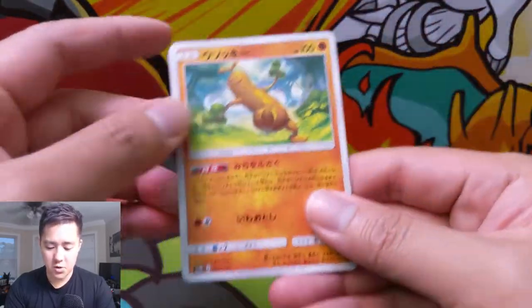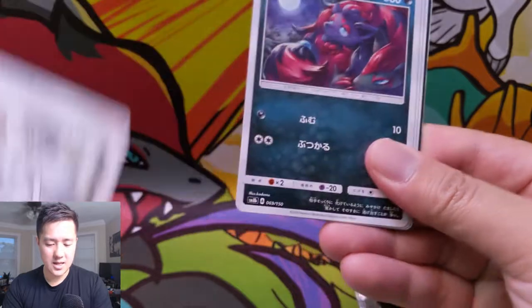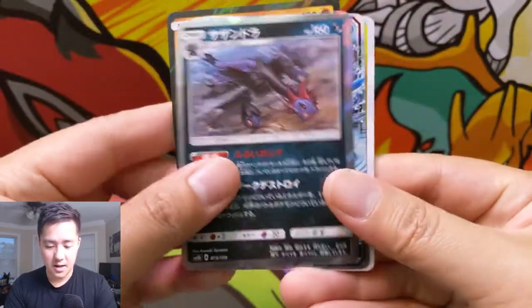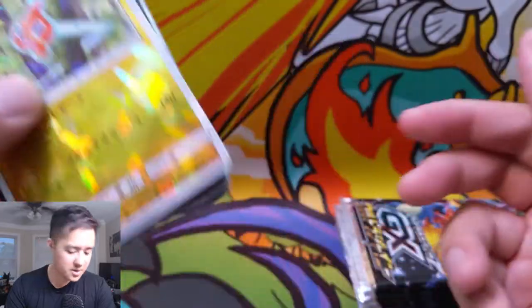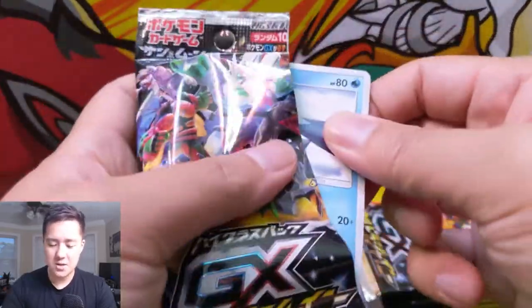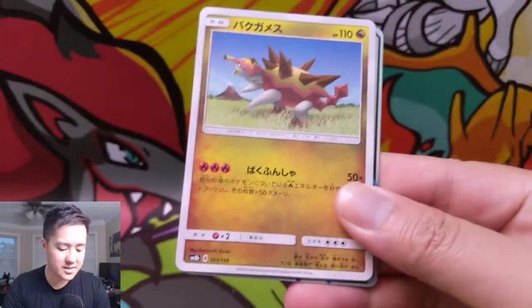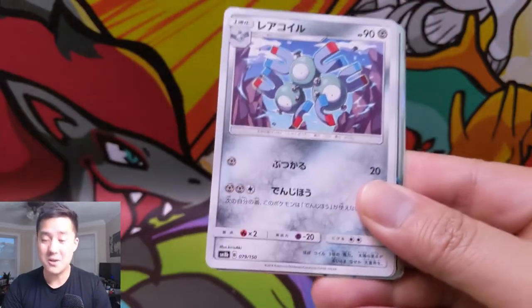They're going to roll Hidden Fates out very similar to how they did Dragon's Majesty, with some kind of pin collection like the Latios/Latias one, and then some tins as well. Oh, a DNAce Prism Star — very nice! Then a Greninja GX with the shuriken, and some kind of Flash Rotom. I think the best pack price will be the Elite Trainer Box, but that's coming almost a month later. I definitely feel this set is going to be super huge — if you haven't pre-ordered, I recommend doing so.